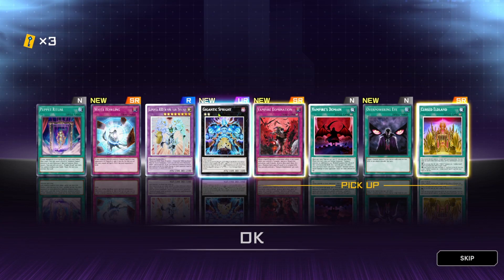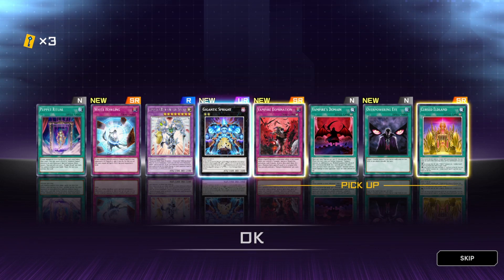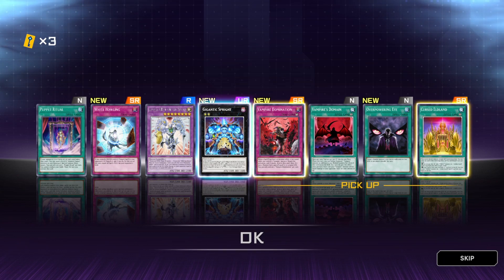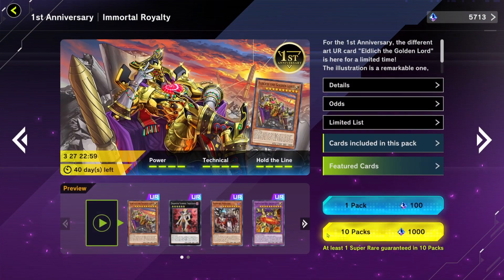For those of you that know, when you open a pack in this game, the first four cards are completely random, and the last four cards are specifically from that pack. So the fact that we got lucky pulling Gigantic Spright from outside the pack - that's like a 0.1% chance and we did it. That's insane. I will gladly take that.